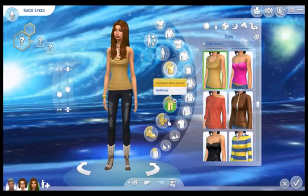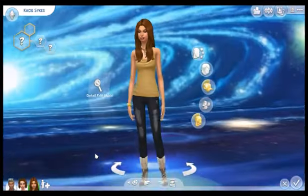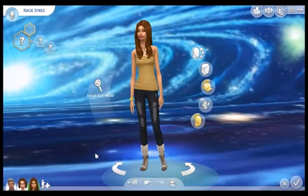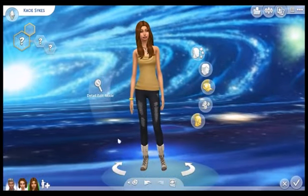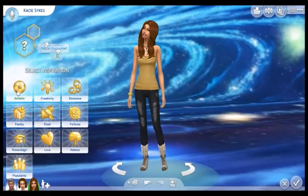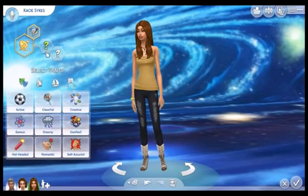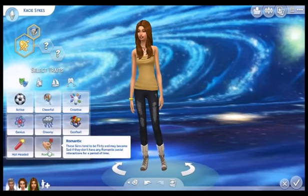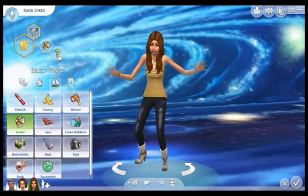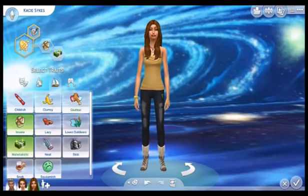Okay guys, so I did not go all ballistic with her. It usually takes me forever to dress them the way I like, but I thought this was just kind of cute and to the point. I kind of like those boots so I didn't change them, I just changed the color. So this is Casey, Casey Sykes. Let's give her an aspiration — one, two, three, four. Creativity. One, two, three, four. Her mother left off as romantic, so one, two, three, four. And then one, two, three — she's insane like her daddy. One, two, three, four. She's materialistic.